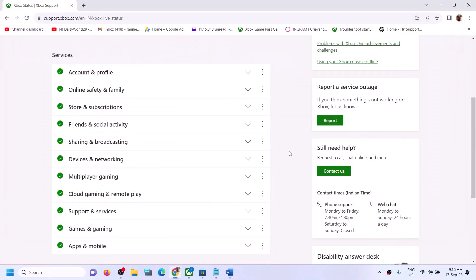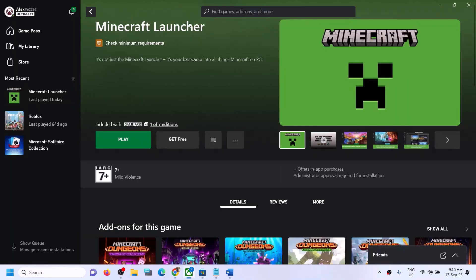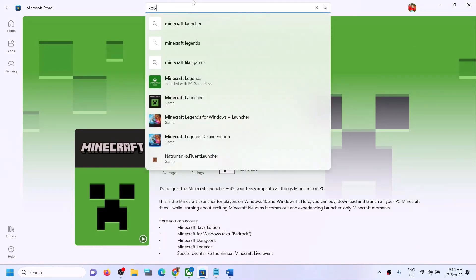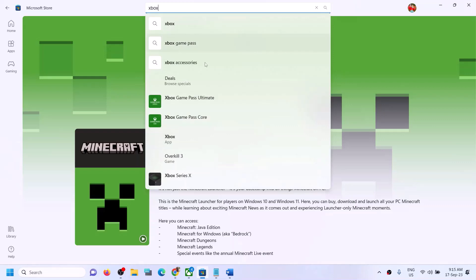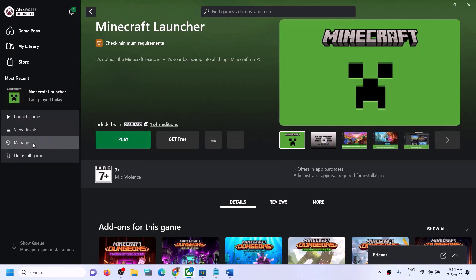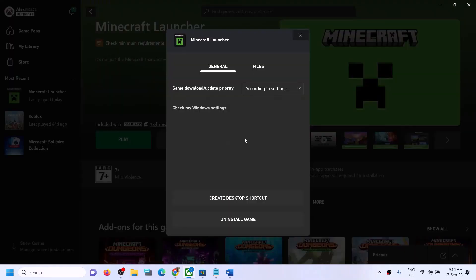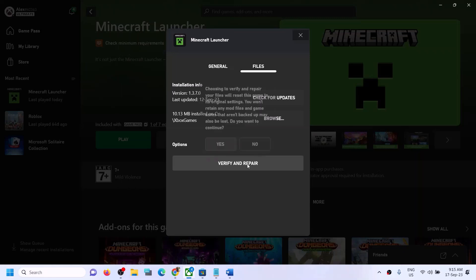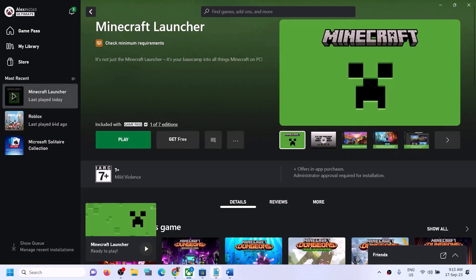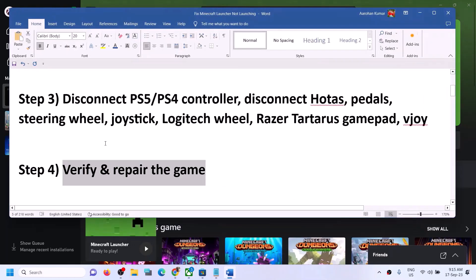If you're still facing the problem, verify and repair the game. Open Xbox app on your computer. If you don't have Xbox app, install it from Microsoft Store. Once installed, launch Xbox app and log in. Find Minecraft launcher, right click on it, click on Manage, then go to Files, and click on Verify and Repair. Click yes and it will begin installing or verifying the files.